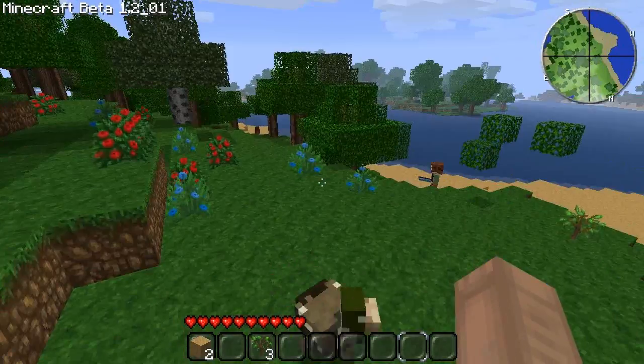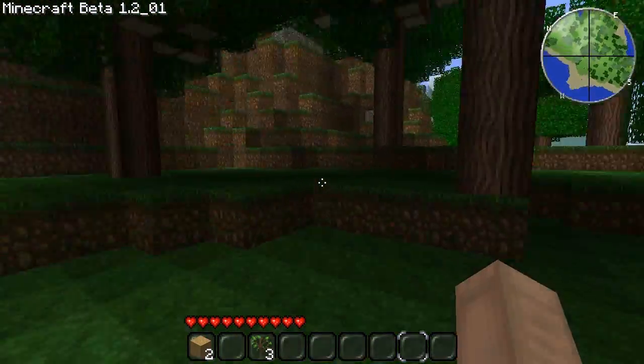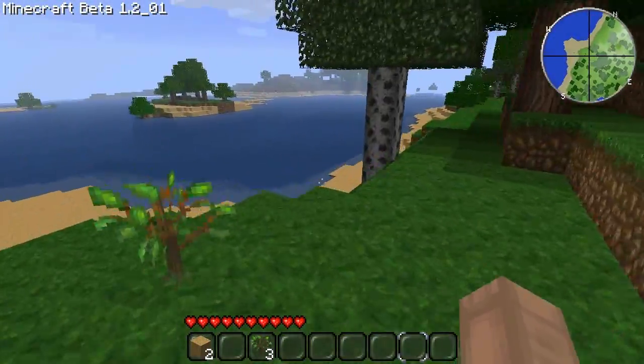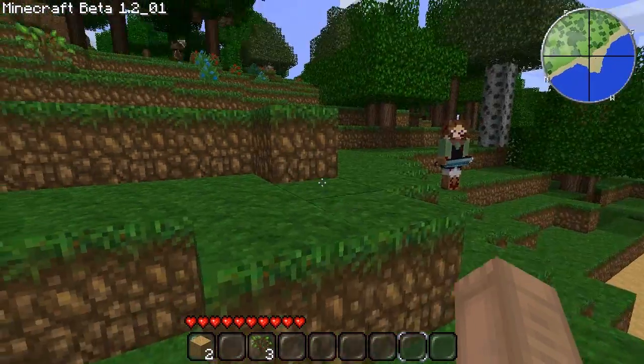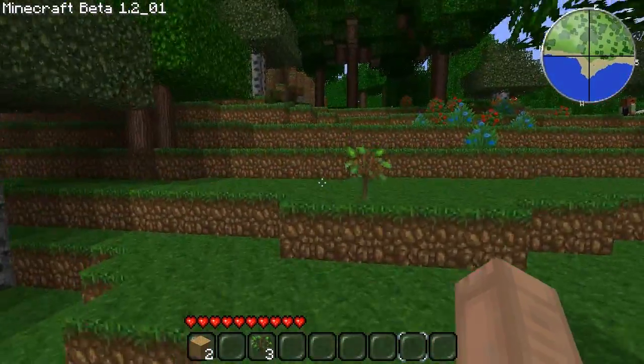If you want chainmail armor, hint hint — some of these guys sometimes drop chainmail armor. I don't necessarily need it, but it'd be nifty to get some, just to show you guys. It's pretty weak stuff actually, kind of like stone almost. Okay, I'm trying to get more wood. I'm getting distracted here.